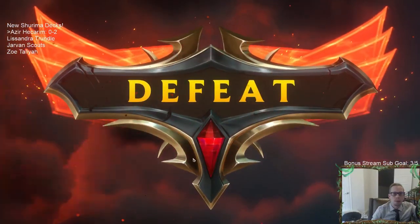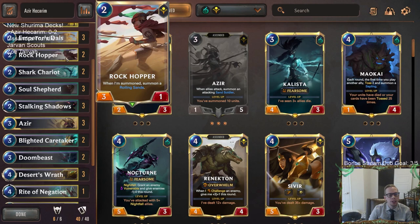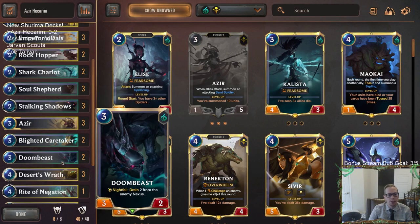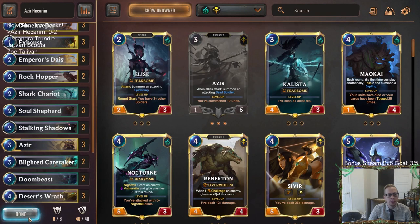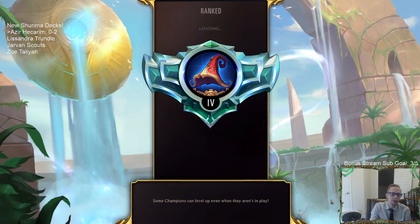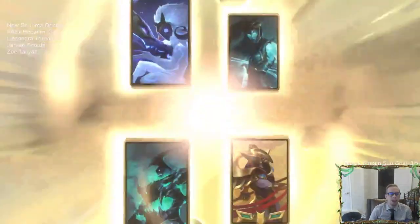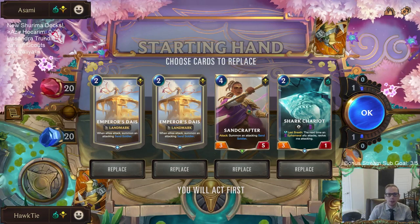Before game three, I'm making just one very small change—reducing and diversifying a little bit. We're going to play two Rockhoppers instead of three and two Caretakers instead of three, and I'm going to play two Doom Beasts in here to get some nexus damage, be an efficient blocker, and trigger the Emperor's Dais. When you have a Stalking Shadows deck, it's nice to have a diversity of cards to dig into with that card, so instead of three-and-three for Rockhopper and Caretaker, we'll get a couple of Doom Beasts.